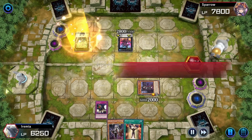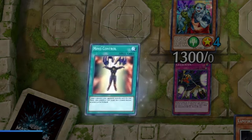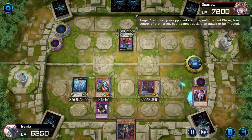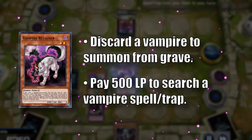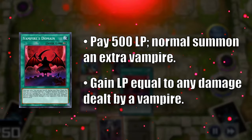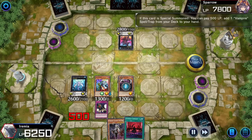Before ending their turn, they summon a fish with a very long name. We topdeck Unizombie — let's summon it, bury Retainer, and mind control the Spider Shark. Come to my side and join me. Now let's send Fraulein to the graveyard to summon Vampire Retainer. Similar to Familiar, we can pay 500 life points to search for any vampire spell or trap, and we choose Vampire's Domain. Domain lets us pay life points to grant an additional normal summon, and we gain life points whenever we deal damage with a vampire.